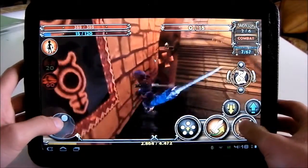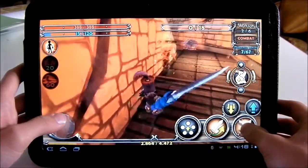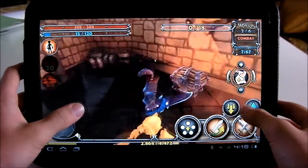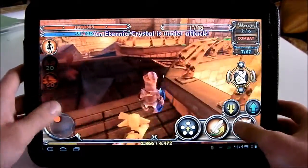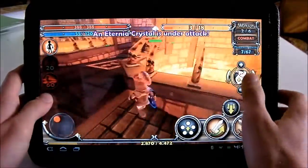There are quite a few different kinds of units: these goblin-looking things, dark elves which shoot a bow and arrow, and there are also big trolls and even dragons. As you can see, my crystal is under attack.